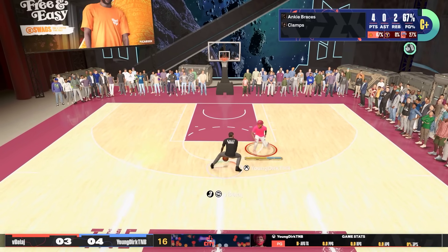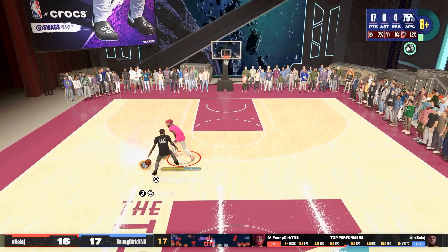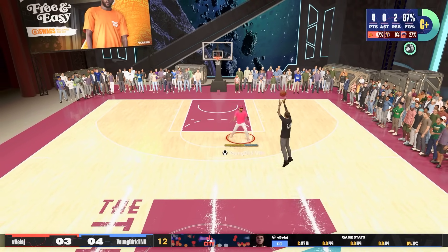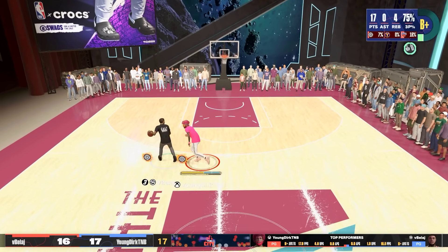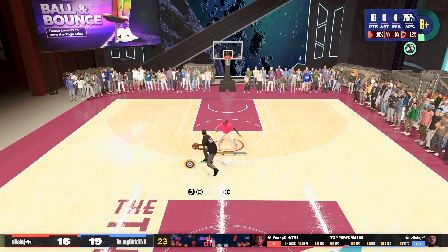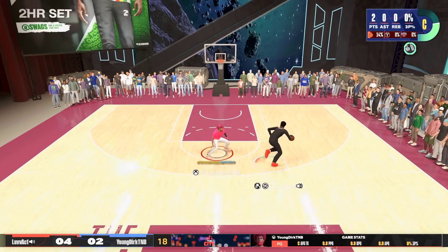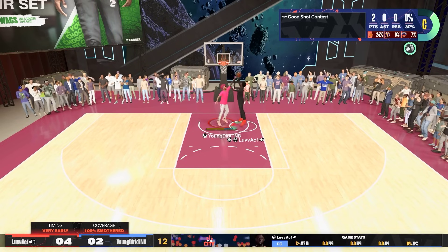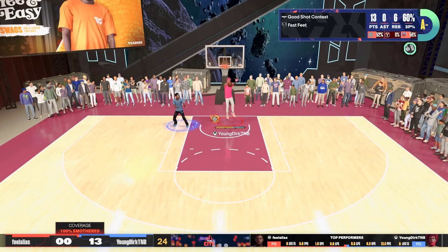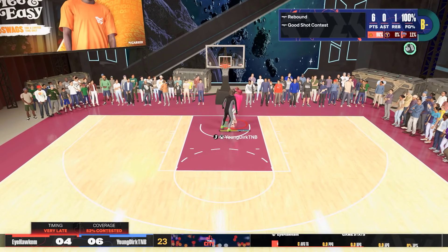Pay attention to these two clips — notice what's similar: he shoots off of this step-back every time. You want to pick up on people's tendencies. He did this twice earlier in the game, and when the game was on the line I called it perfectly — he shot a smothered shot and someone in game chat literally said 'dang, he played that perfectly.' When you're playing defense, pay attention to what they like to do and what their common moves are. Everybody has a go-to move. Figure out your opponent's favorite move and tendencies and you'll have a major edge.